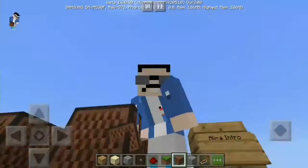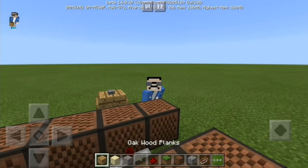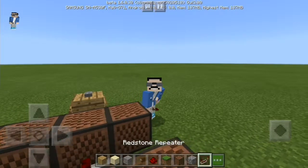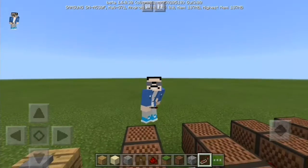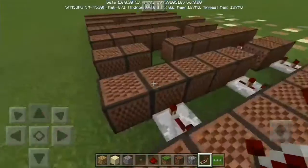It's quite easy. All the things that you need are in my inventory: oak wood planks, but you can use any wood plank. Sand — you don't need gravel, but in case you don't like sand you can use gravel. You need a button, redstone — you don't really need that but I use it — note blocks, cobblestone, and redstone repeater.